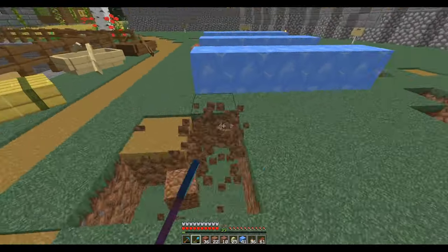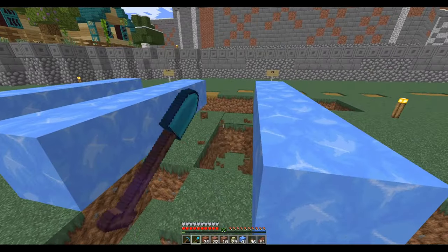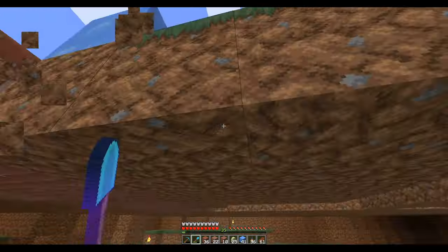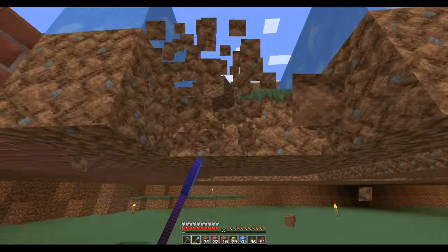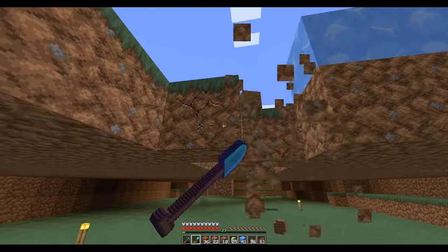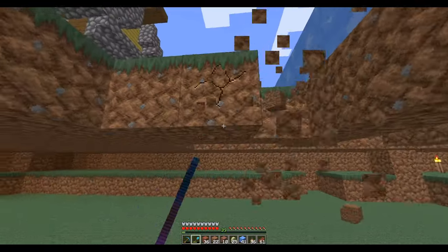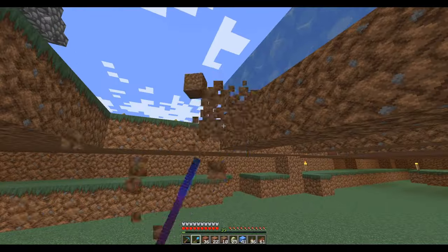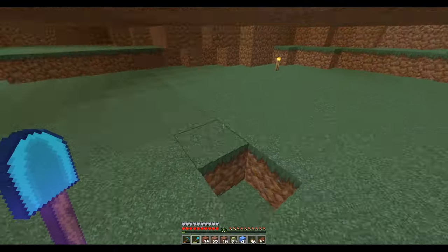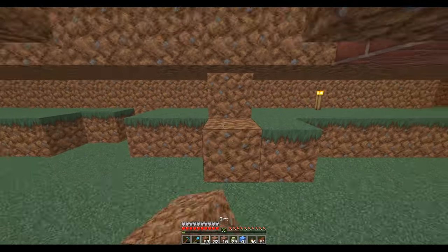I've been using path blocks as markers for the buildings and stuff, which actually works pretty well. I used to do like torches and stuff and I still do that, but if there's grass on the ground it actually works out better just to use the path blocks, because all you need is a shovel and then they go away when you start clearing things out. Let me grab — I thought I had some dirt blocks over there but maybe I didn't.